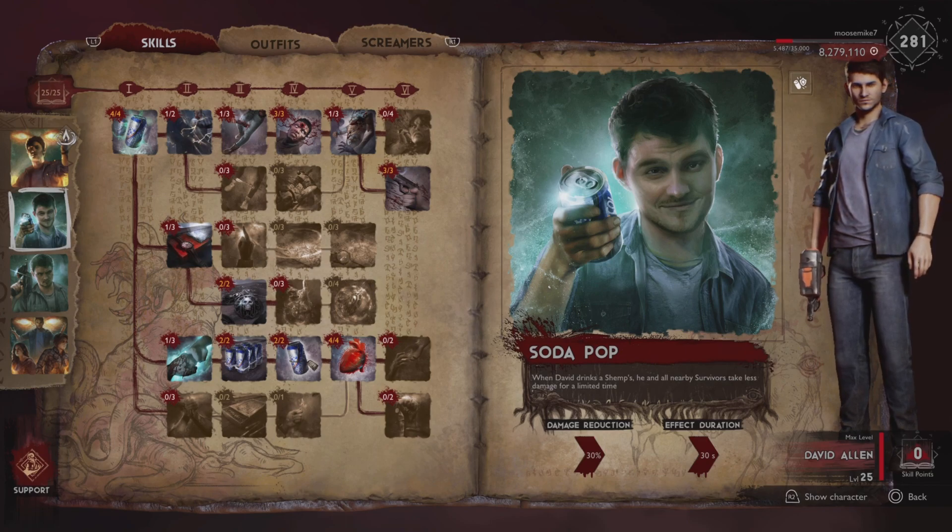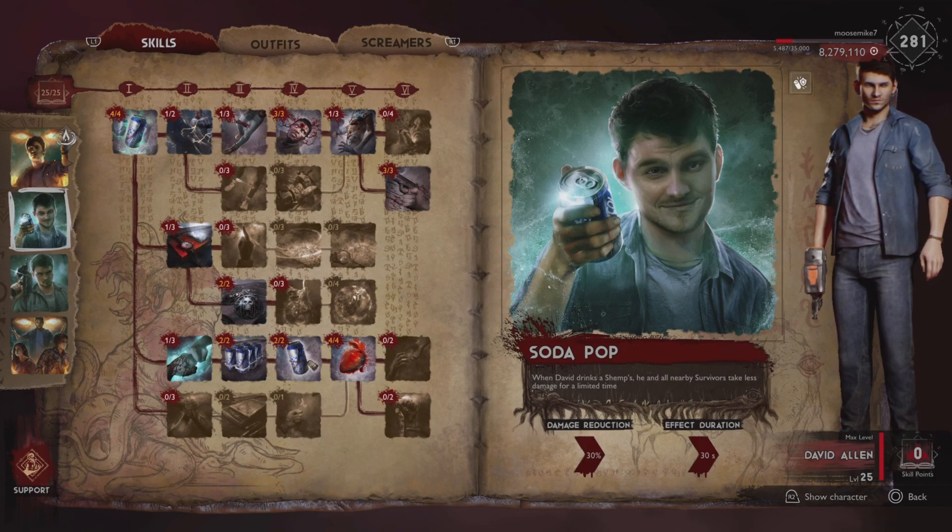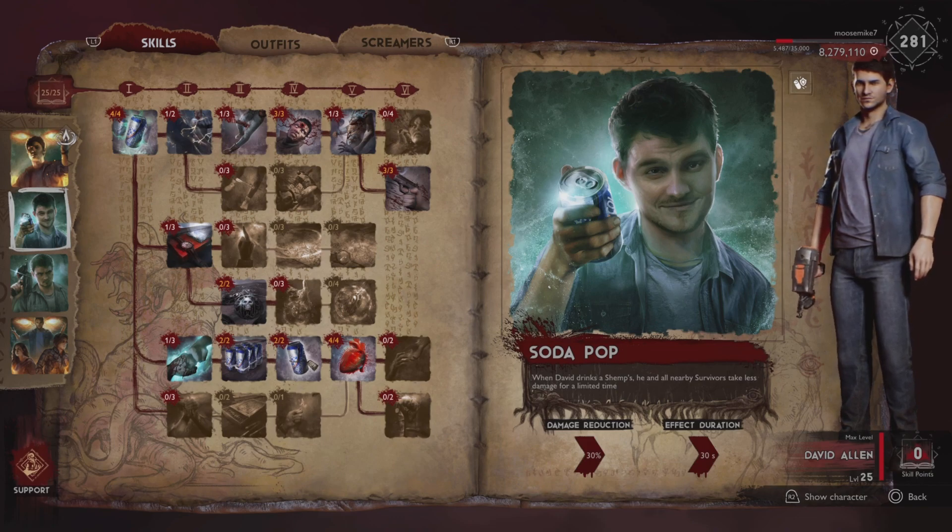If you're in the midst of battle — say you're fighting a boss — David pops three or four of these, and you can become almost invulnerable to damage as a team. I don't think this is intended, but if it is, you still have to spend all those shemps to make it happen for just 30 seconds. Once that 30 seconds is up, you've exhausted a ton of shemps. And shemps can be very difficult to come by, especially with David, because not only does he need shemps for Soda Pop, but also for general healing for his team. Still, this is the saving grace for David and what makes him more than just a typical support class.